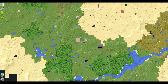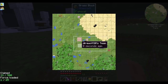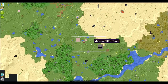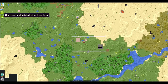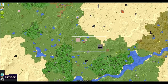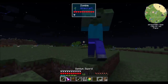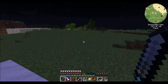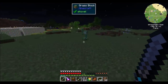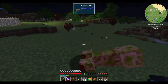Now the other thing I want to do is make sure to claim these chunks with FTB Chunks. So let's go to the chunk claimer and make sure this whole area is claimed. It won't prevent mob spawns, but it will prevent creeper explosions from destroying blocks — I think. Let's test that out. Hello sir, please blow up. Ha ha! Look at that — chunk claiming works.